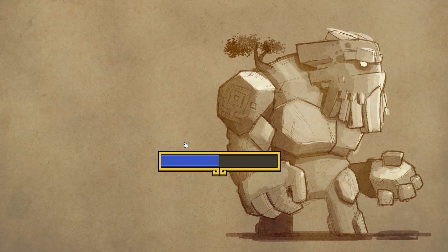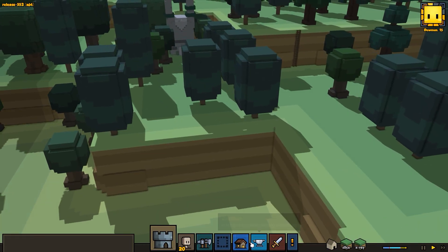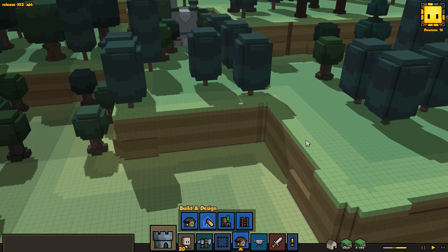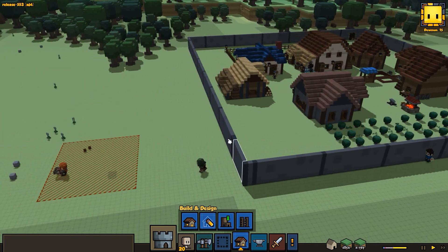This time we'll just build the ladder and leave it, let them come in naturally on their own, and see what we can do about it. Maybe if we fail again we'll just worry about it next episode actually fighting them, but this episode was about increasing our defensive capabilities for sure.